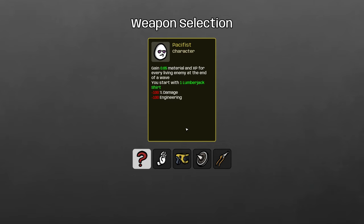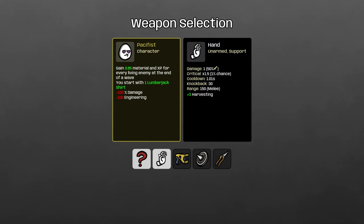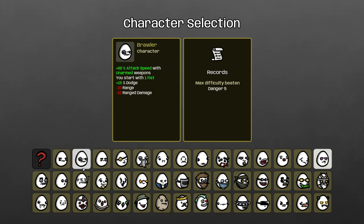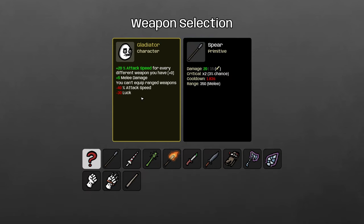For the Pacifist, the one weapon that is way better than all others is the Hand. 30 knockback is really good, plus three harvesting, and it has built-in harvesting. You could go spiky shield — it has almost as much knockback — or taser, which slows, but neither is as good as the Hand, which gives you dodge and harvesting. Anything that increases your economy is incredible here since the Pacifist has a weaker economy than other characters.